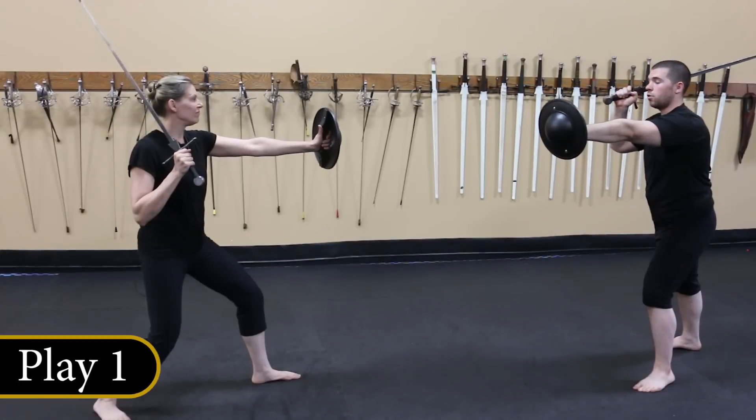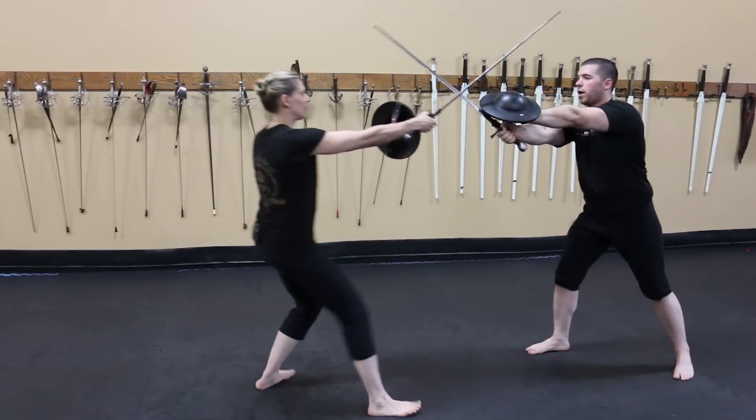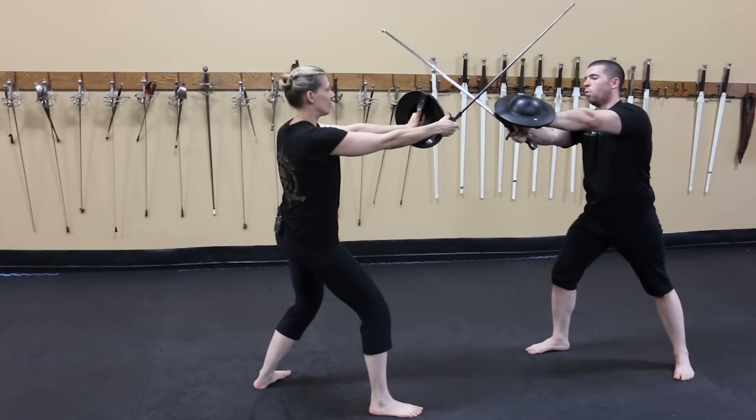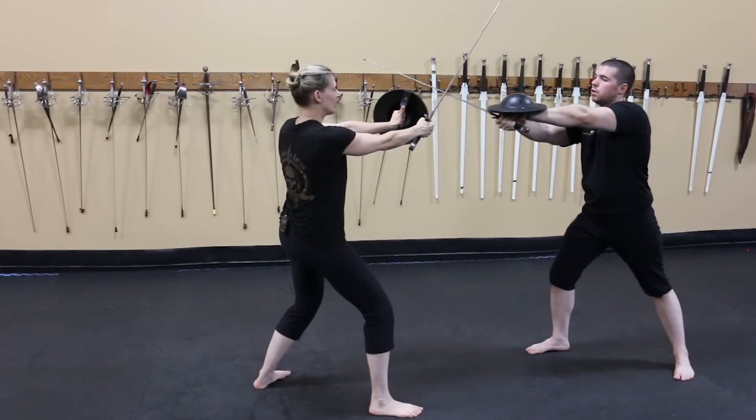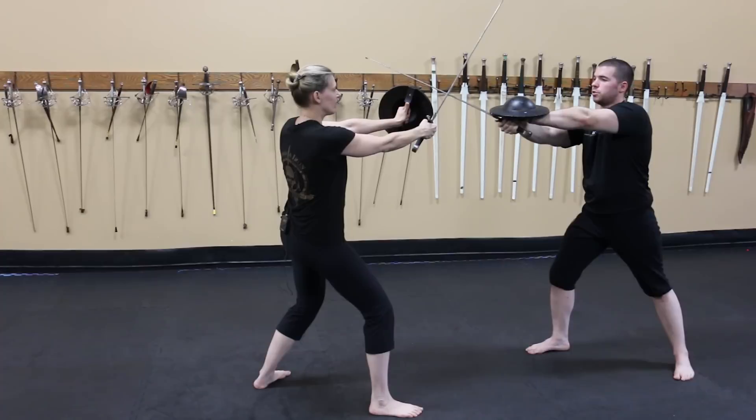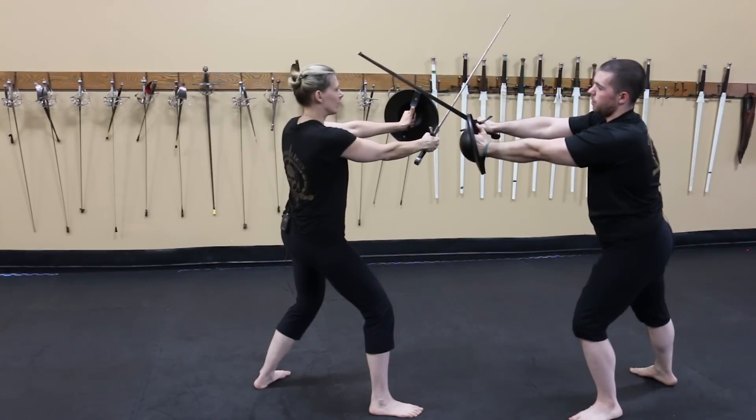Nicole and I will both enter with a cut, an Oberhau to one another's heads. I will wind my left pommel underneath to my left and try to thrust her in the face. Nicole displaces the thrust by pushing my sword off to the side. I wind the cut to the other side of her head.